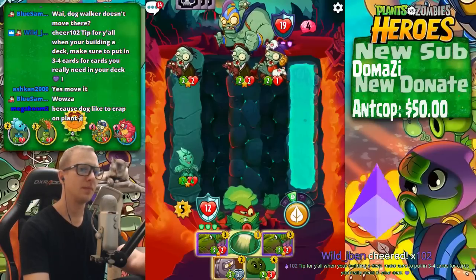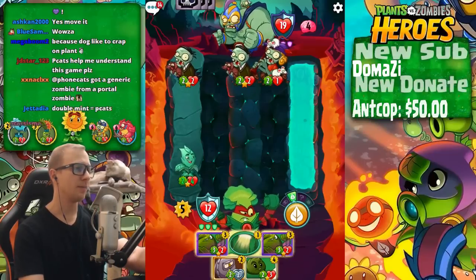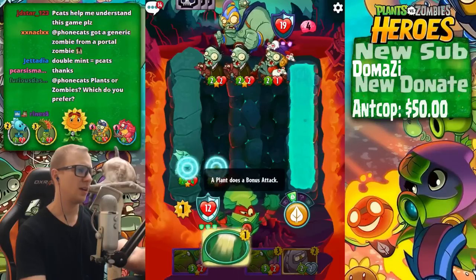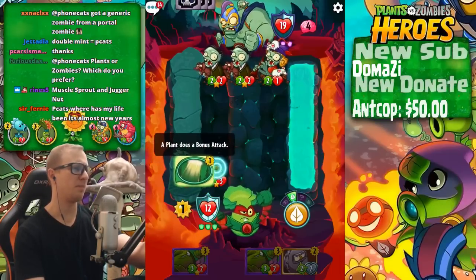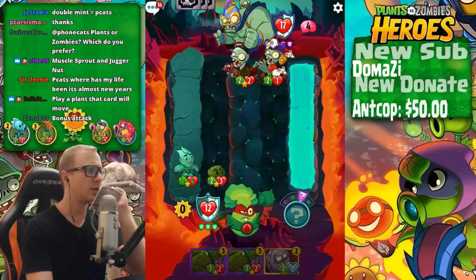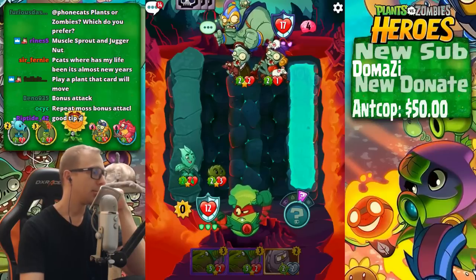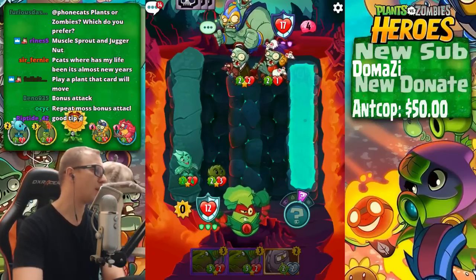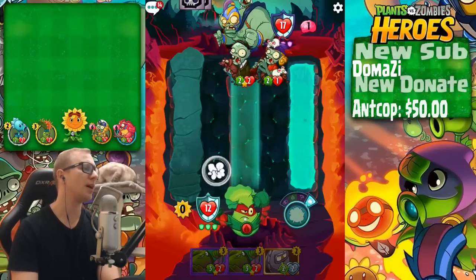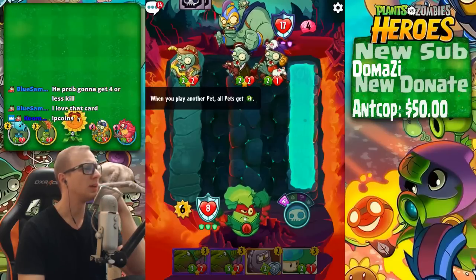Make sure to put in three to four cards for cards you really need in your deck — thanks for the advice. We got some plays here — let's go with that and then play this. Oh no, that's a bonus attack — let's get a bonus attack off of our bonus attack. I thought that was the one that gives everything minus one minus one, so now I kind of regret doing that. Maybe I was supposed to hold that for a huge one-turn kill combo. Plants or zombies — I like zombies more. Zombies seem strong.